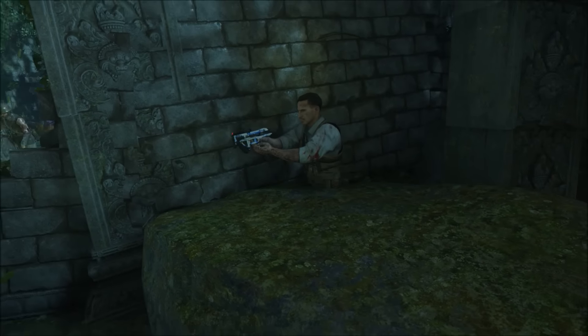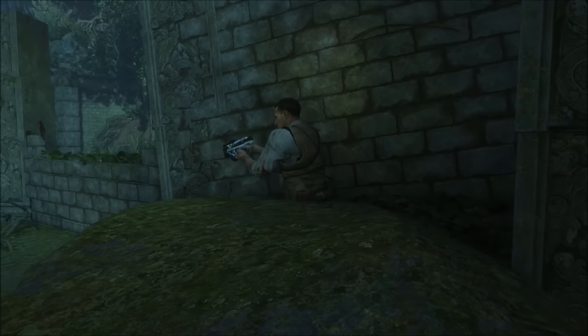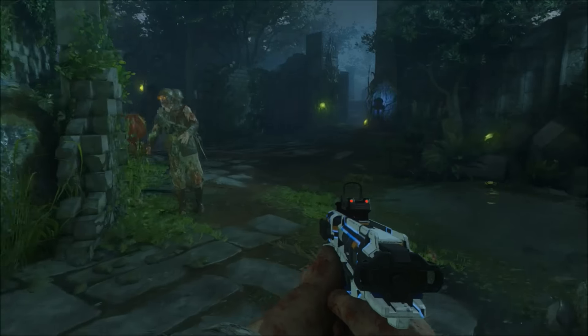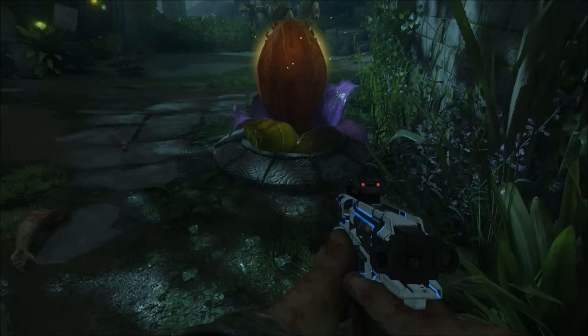Yo, what's going on guys, Goko Pops here, welcome back to the channel. What I got for you today is how to get outside Zetsubunoshima — like it's fully outside the map — and it creates a pileup outside the map as well. You can click powerups as well as inside it, it's actually pretty sick.